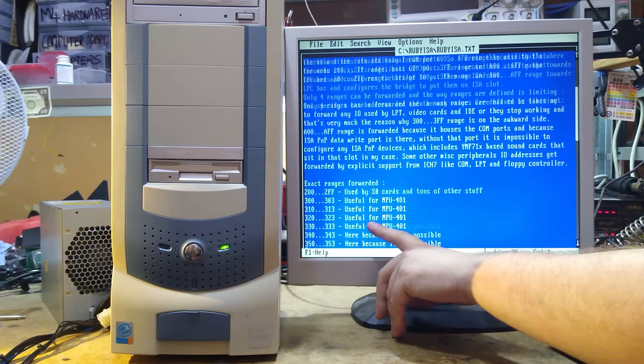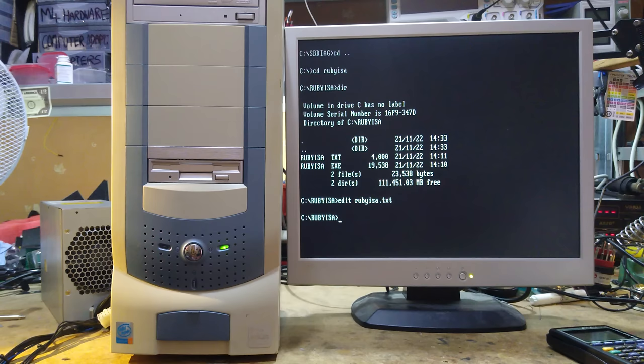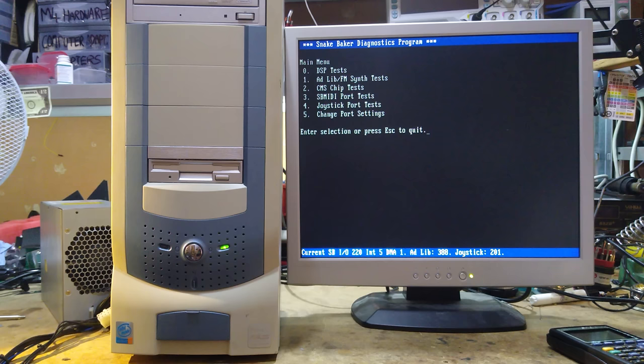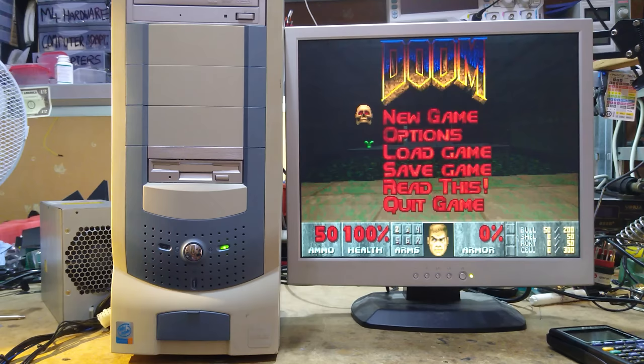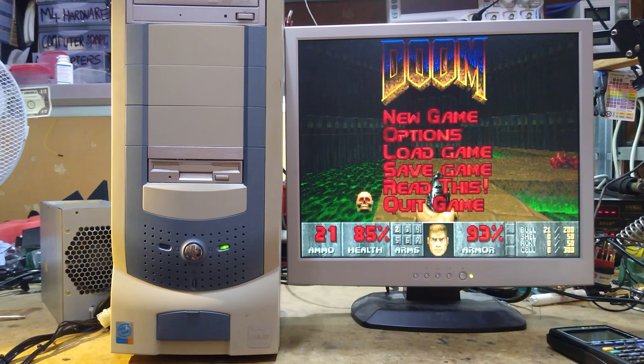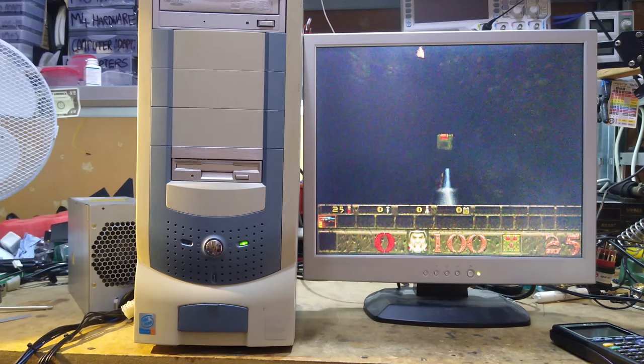Ruby ISA is written by a developer whose name I'm not sure how to pronounce, and it basically forwards all of the port addresses, some of which are needed for sound cards. After running it and re-initializing the sound card — it detected it! Running the Sound Blaster diagnostics again — we have Adlib. And now trying Doom — we have audio! I've quite literally never seen DOS Doom running on a computer this fast before with full audio. We're working. The frame rate is extremely good for DOS.